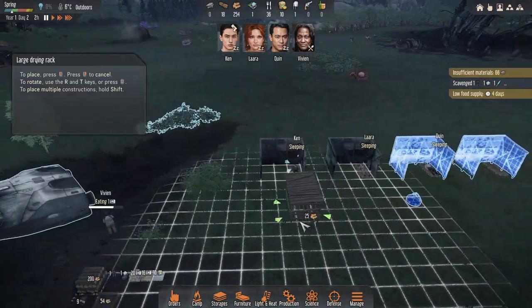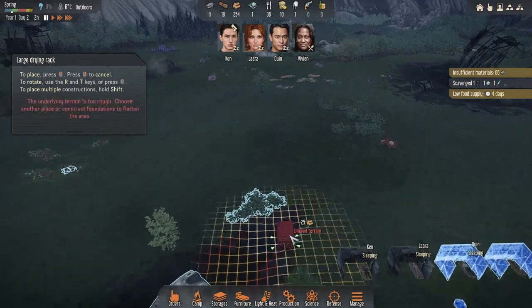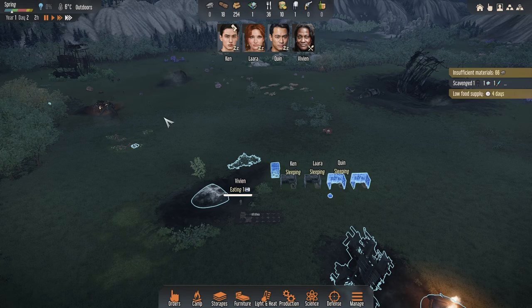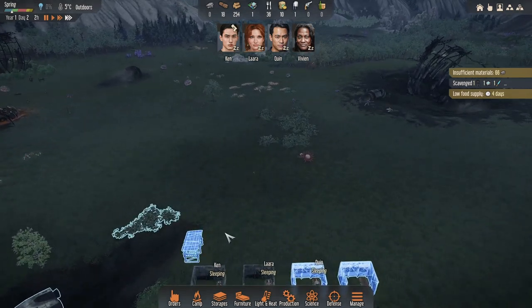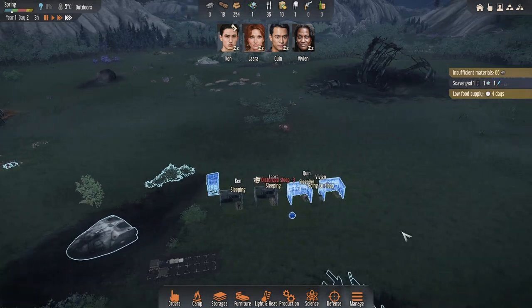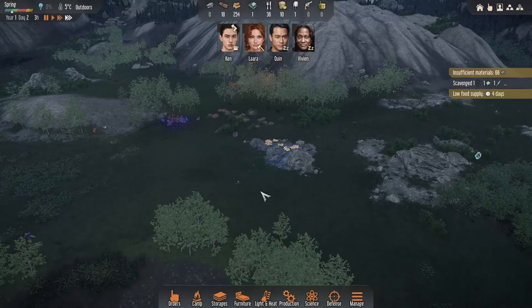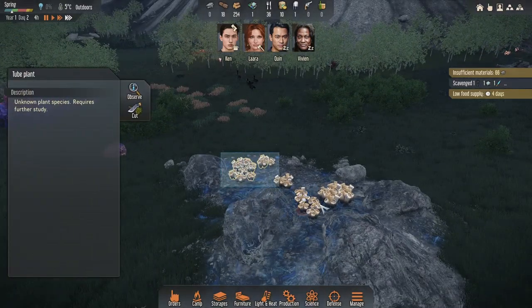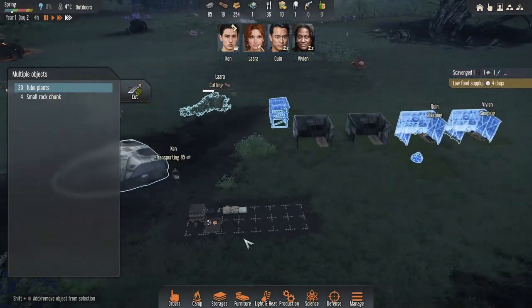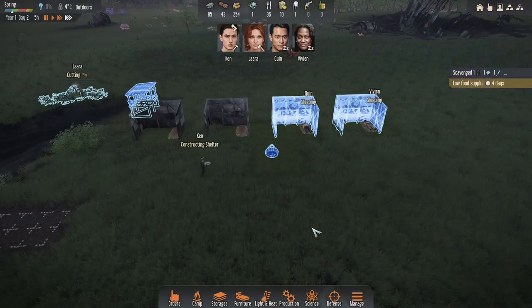I'm actually going to get a large drying rack down. I'm looking at where our main building's going to go - it might go over here. So if I just stick a large drying rack there for a minute, we'll stick a starter building here. We've got four days before our food runs out so we should be fine. I was thinking this Heptagonia - observe and harvest that, it's a good bit of food to start off.